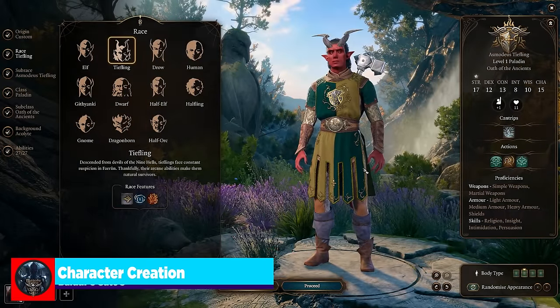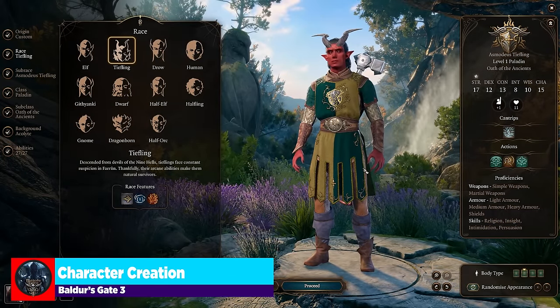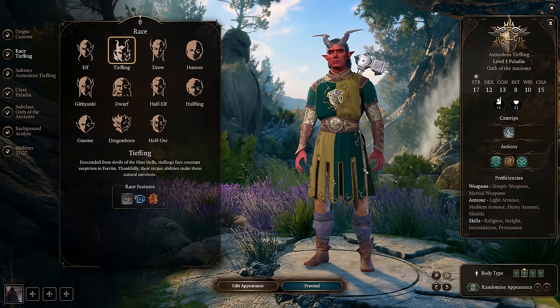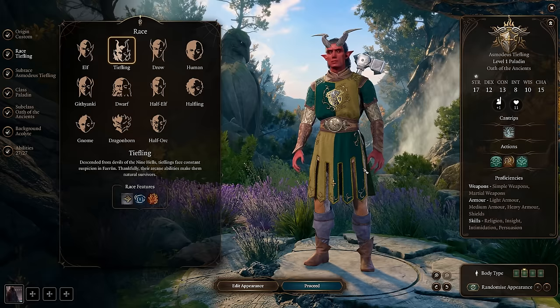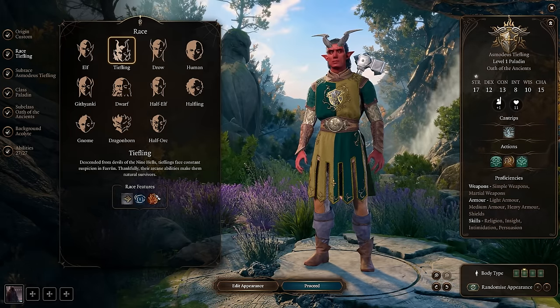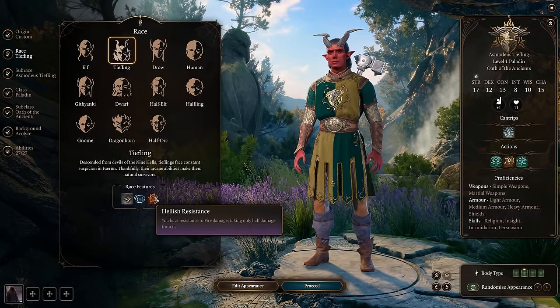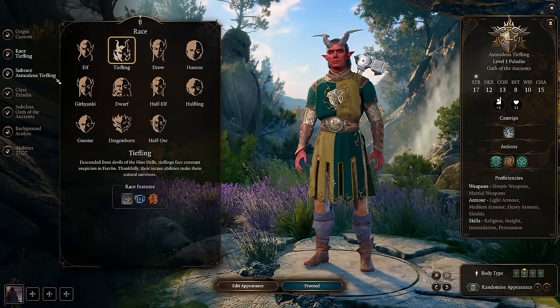Jumping right into character creation - when it comes to race, as always, it's a single player narrative game, so have fun and choose a race that makes sense for you. Do not feel like you have to play a specific one to min-max this. I'm just going to go through some of the ones I really like. For example, the Tiefling - I always really like Tieflings. They get Hellish Resistance, so they start off with a resistance to fire, which is cool since it's the most common damage type in the game.